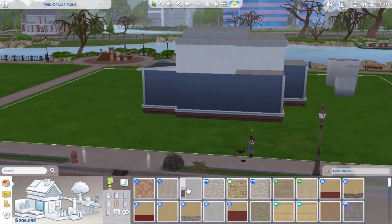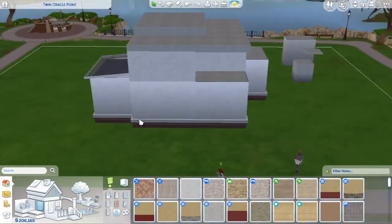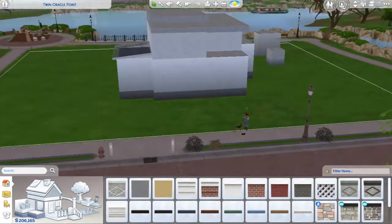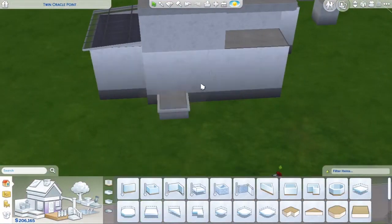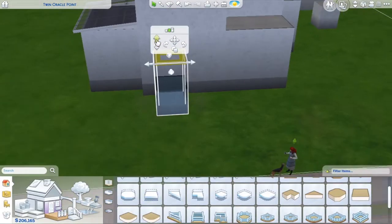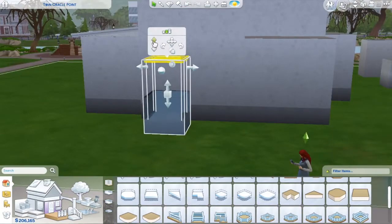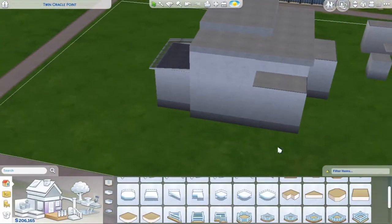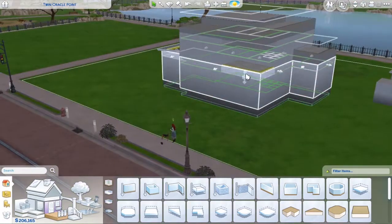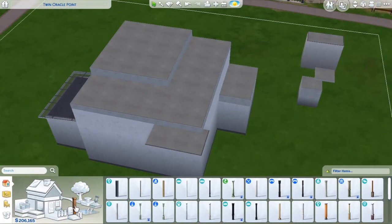There is one part of this build that isn't functional, and that's because I used the platforms to make a makeshift kitchen bench that your sims won't really sit at. But it does look cool, so if you like it, you like it. This house is really not meant to be entirely played in — it really just was for me to test out the platforms, and I thought you guys would get a kick out of watching it.